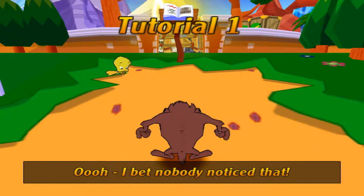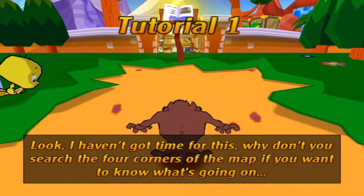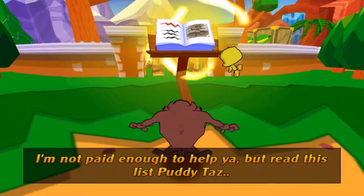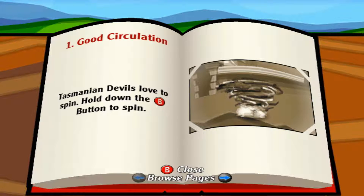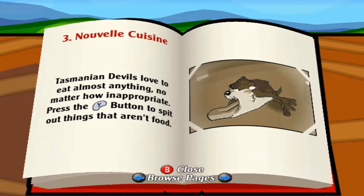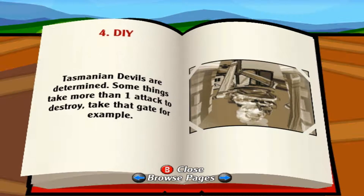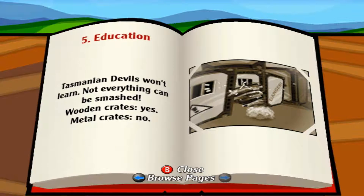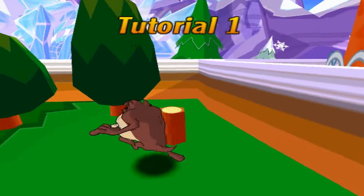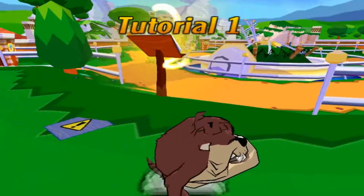This is the style of the game. Tweety explains the mechanics — her voice gets on my nerves, so I'll talk through it. The Tasmanian Devils love to spin: hold B to spin on GameCube. They love to eat: press Y to eat, and press Y to spit out things that aren't food. Some things can't be destroyed in one attack, and not everything can be smashed — wooden crates yes, metal crates no. We can walk over and eat these. I'm going to have to use the D-pad. With this wooden gate, you have to keep attacking it and eventually you'll get through.